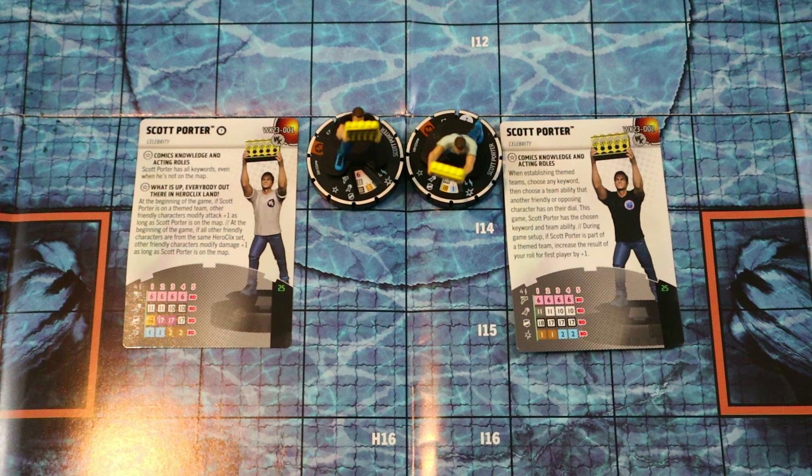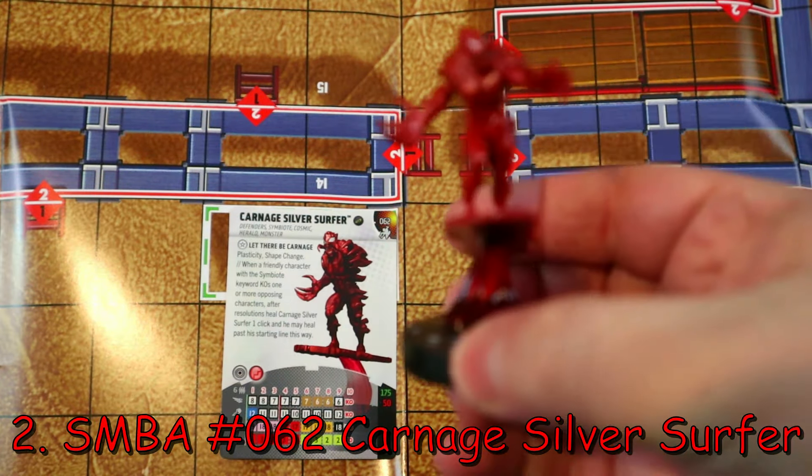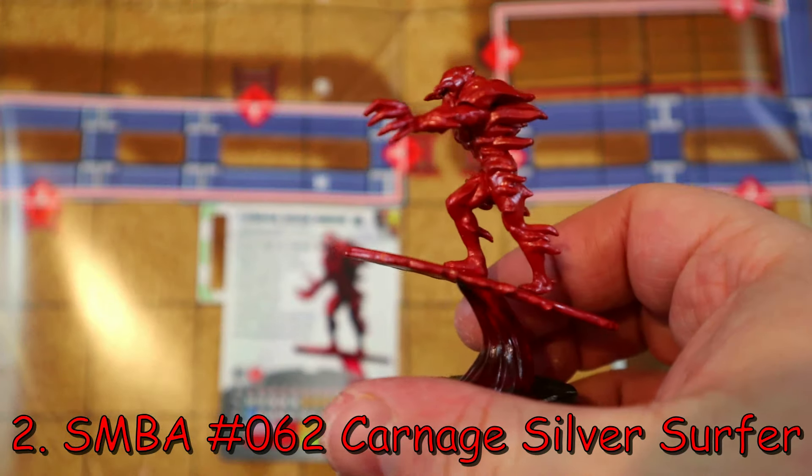You get healing every turn, support or prob, re-rolls across the map, perplex, TK, pulse wave that ignores friendlies and deals knockback. They just honestly do too much, and they can fit on any theme team, take team abilities — there's nothing they can't do for 25 points. Playing them both for 50 on a theme team is pretty much a no-brainer. They came out after Worlds so they haven't made their splash yet, but I think we'll really see the most of these guys in 2024 and beyond. For those reasons, they're coming in at number three.